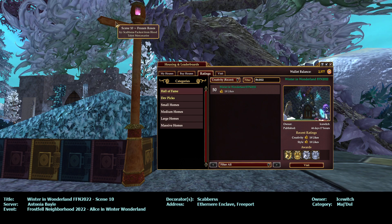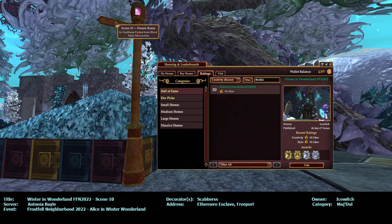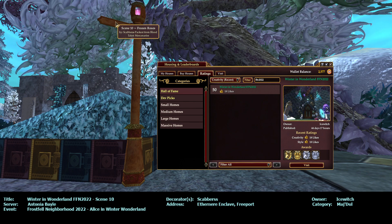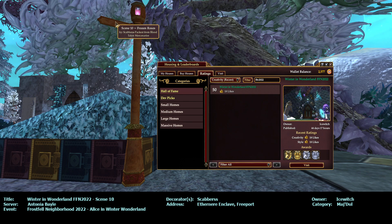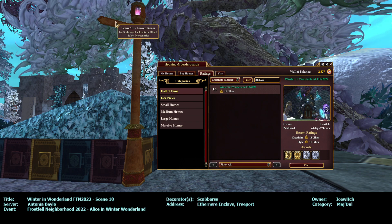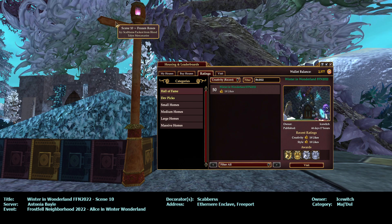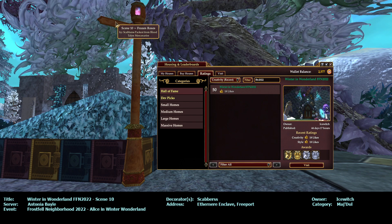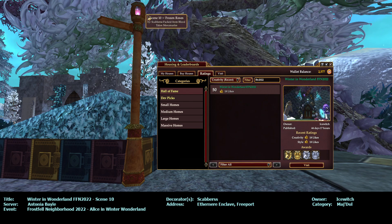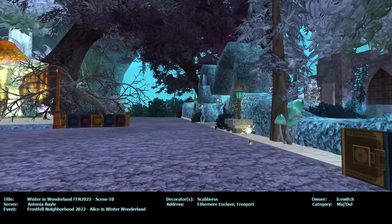Hi everybody, it's building inspector, aka Ocarina, aka Oki, and I am on Namish dual server touring another Frostfall neighborhood. 2022 scene — Hall of Fame Winter in Wonderland, FFN 2022, owner Ice Witch. It is an Ethernier Enclave on the Freeport side, and it's scene 10: Frozen Roses by Scabbers Pack Rat from Blood Talons Mercenaries.